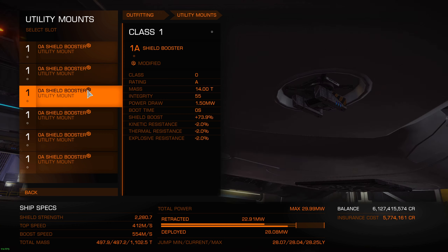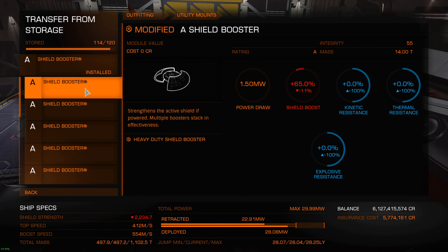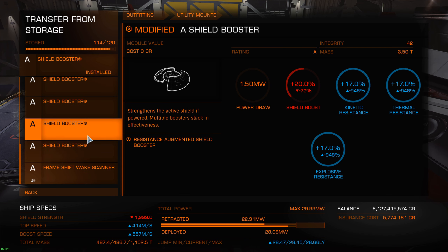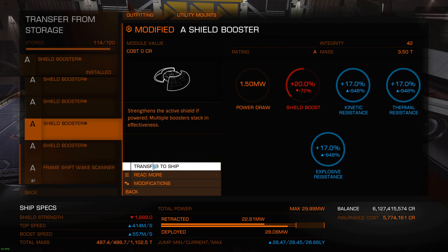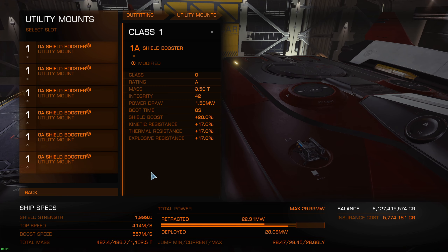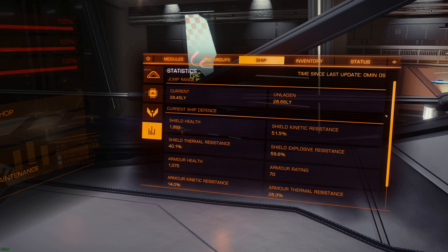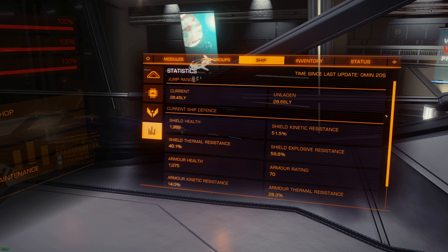Let's go back to the fitting utility. I'm gonna remove one of these and use a resistance augmented one instead. My shield HP is going quite a bit lower but still a decent amount higher than before - around 2k more. Let's have a look now. The kinetic resistance is pretty good, but the thermal shield resistance is quite a bit lower - about 14% lower, slightly more than 14%.